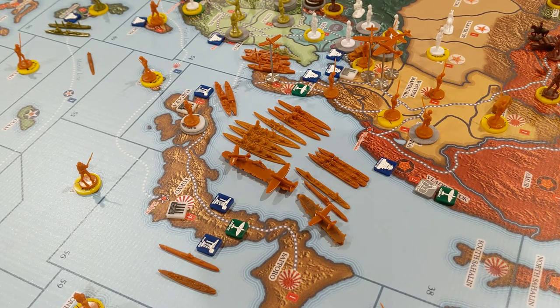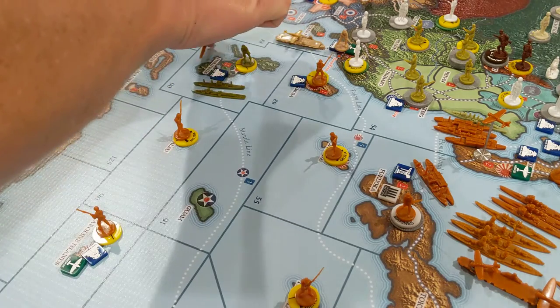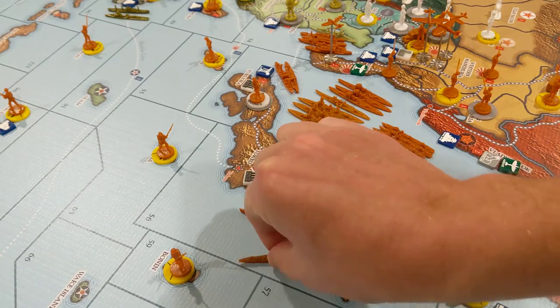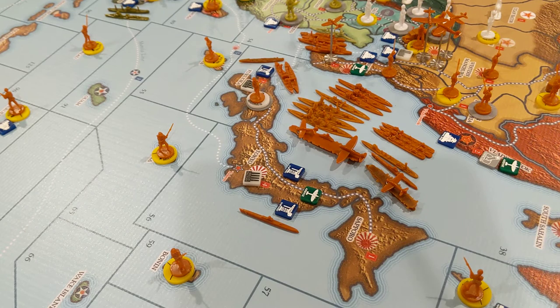We are going to have a couple of non-combat moves as Japan — not very many. First, we're going to move this coastal sub one more space to there. We're going to move this torpedo boat destroyer over here. That's going to be our naval meat shield when we go in and attack China next turn, because China has this torpedo boat destroyer right there.